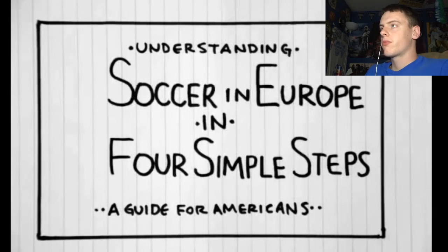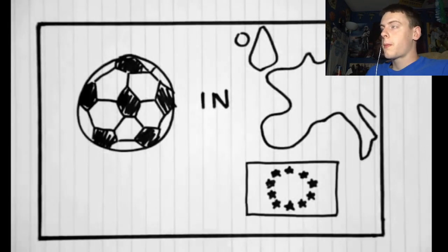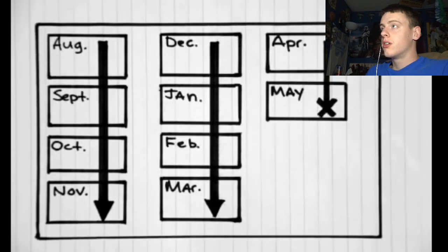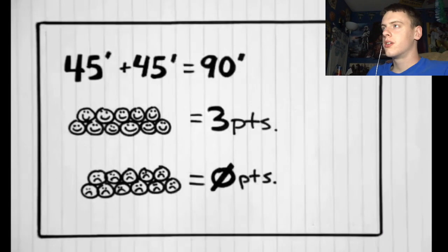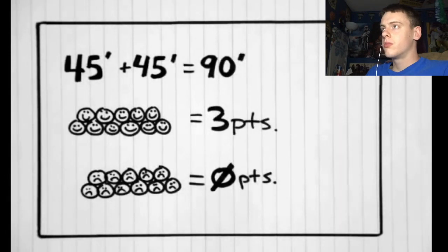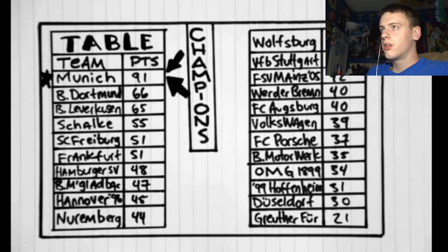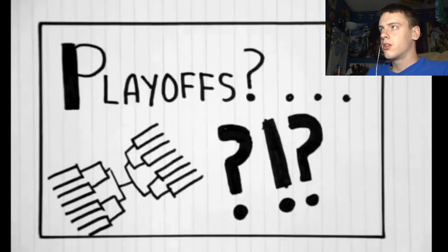Welcome to 'Understanding Soccer in Europe in Four Simple Steps — A Guide for Americans.' Although from the outside it may seem complex and confusing, you really only need to know four things. Each country has its own soccer league. Seasons run from August to May. Every team plays every other team twice — once at home and once on the road. Games are divided into two 45-minute halves. The winner gets three points, the loser zero, and a tie gives each team one point. The team with the most points at the end is crowned champion — they get a trophy and a parade. There are no playoffs, sort of.